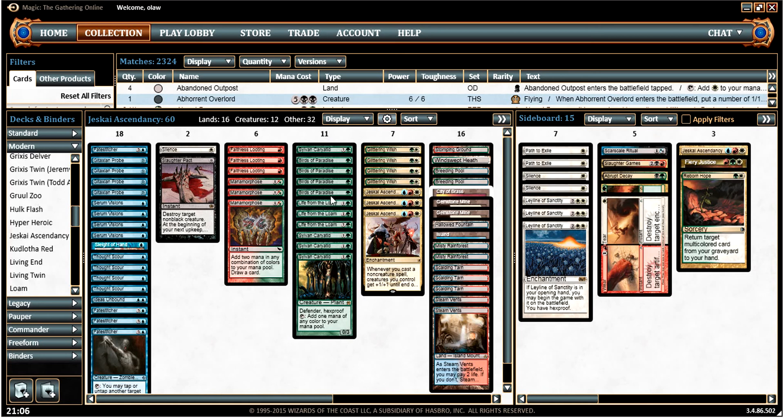In the main deck we've got our mana creatures in Sylvan Caryatid and Birds of Paradise, and then we've got some Fatestitchers, which are a very good part of the deck. We can get these out of our graveyard as we're going off, untap more land which is very important, generate more mana, and then allow us to go off even further.